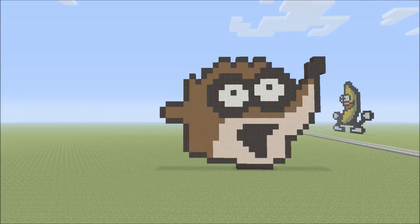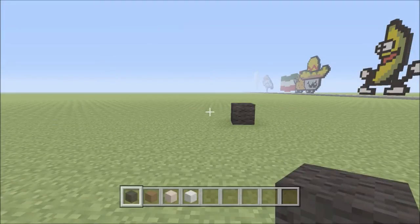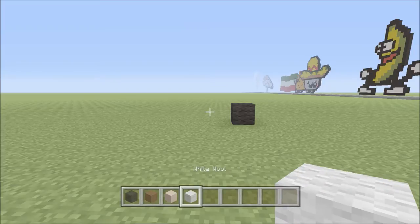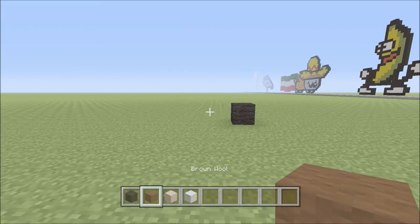This is the way it's going to look. I think it's pretty close to the way Rigby looks, so hopefully you guys will like it and try to put it together on your map. I think it should be a pretty easy build to follow. For this build we're going to need a few different types of wool: black, brown, white stained clay, and white wool. Let's go ahead and get into the build.